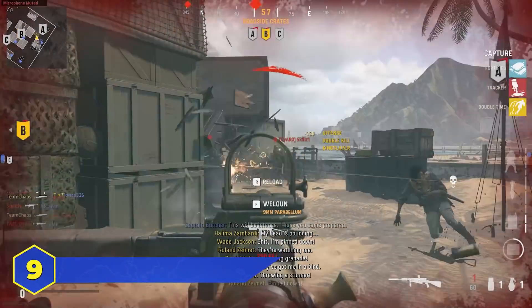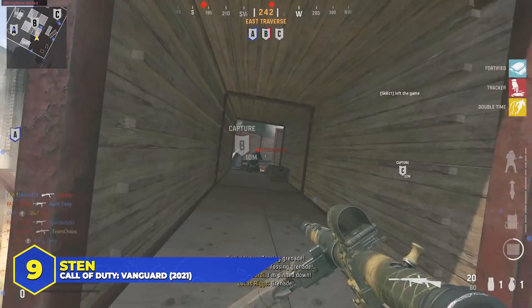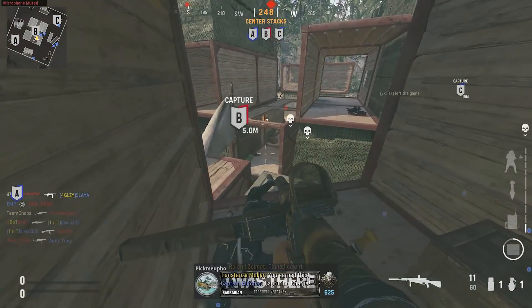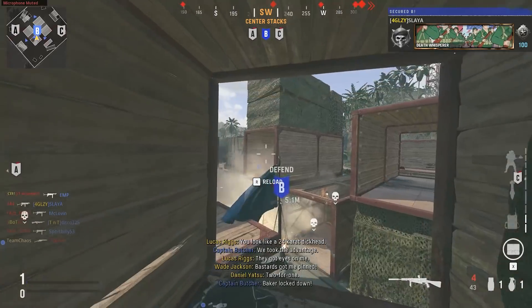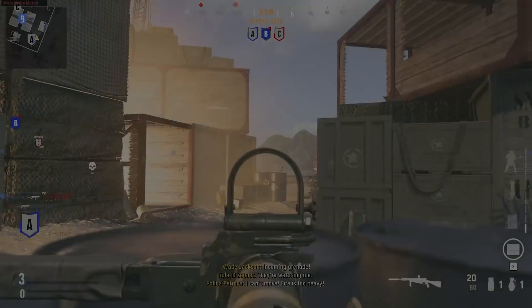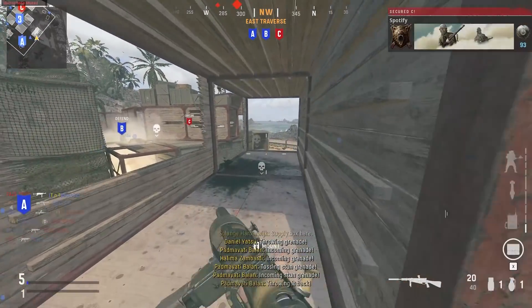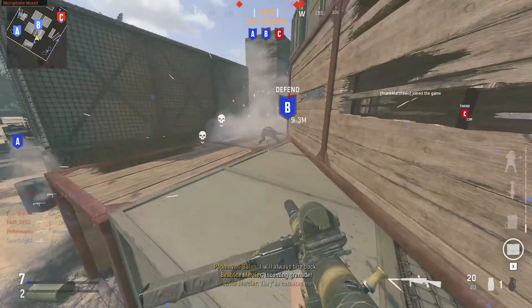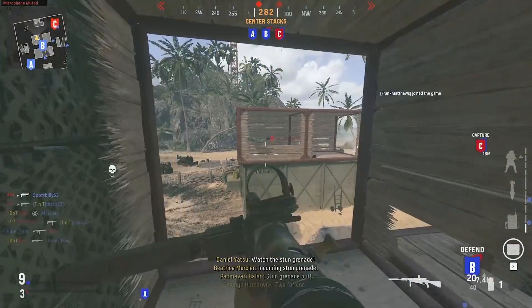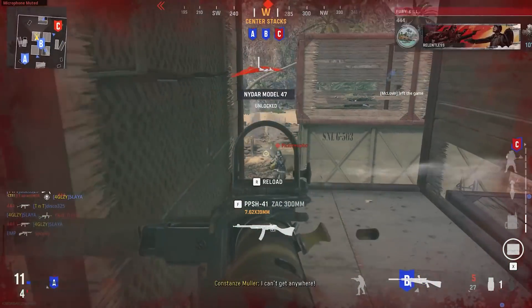Number 9: the Sten, the World War II era submachine gun that changed quite a bit throughout COD history, which is kind of weird considering the real world version stopped production back in the '40s. This British SMG appeared in COD 1 and 2, took an extended break from multiplayer, then returned in Advanced Warfare, Black Ops 3, COD WWII, and COD Vanguard — giving it a total of six appearances. The Sten is usually very reliable with moderate rate of fire, solid damage, good range, and relatively low recoil.